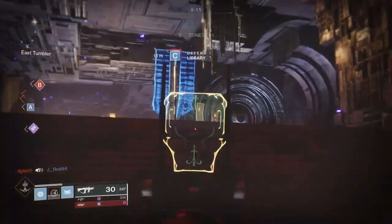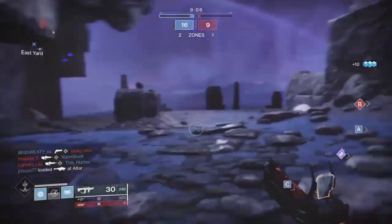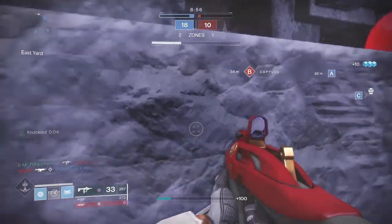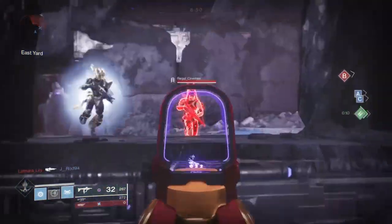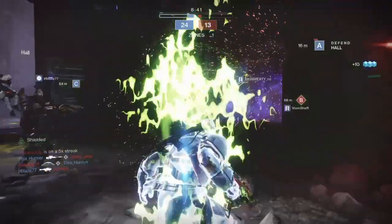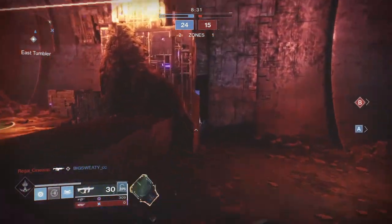It's a 1v3 at least, but I still got a kill. We went into the enemy spawn. You did see the build there work a little bit — being able to swap weapons and instantly have a full magazine. The Peacekeepers allow me to get a quick swap.